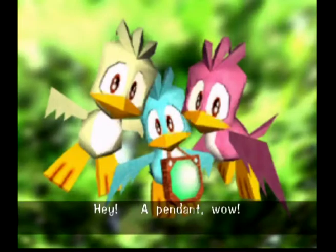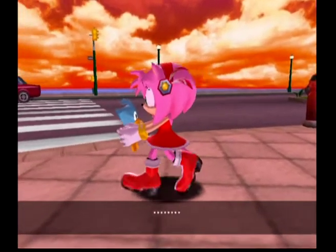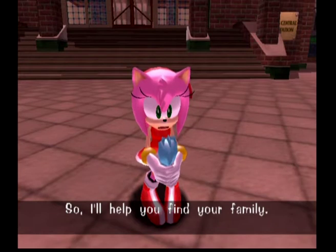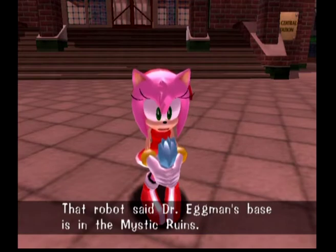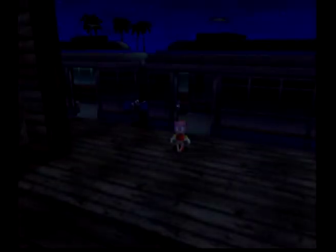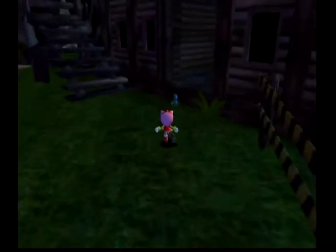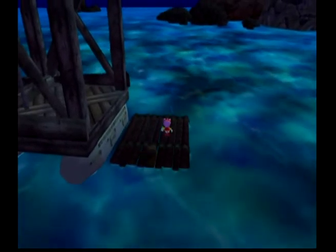Hey, a peasant! Flickies! So I'll help you find your family — does Eggman have them captive now? Apparently yes. I bet he does. So I'll help you find your family, I've come this far, I may as well go all the way. That robot said Dr. Eggman's base is in the Mystic Ruins. So what do you say we check it out? Alright, fine. But before we go to Eggman's base, I want to do something first, and it's nighttime. I want to go back to the Egg Carrier.